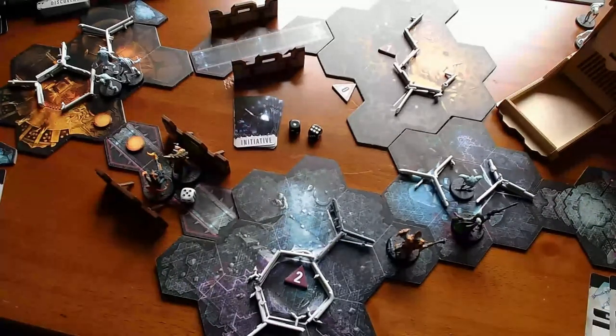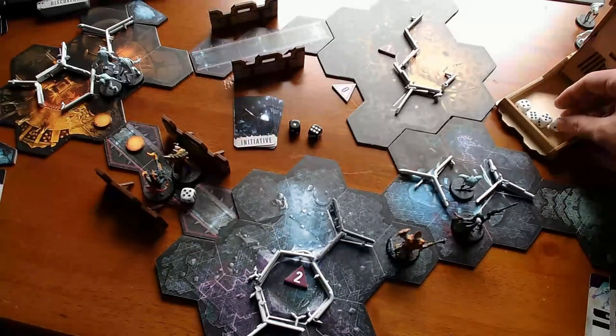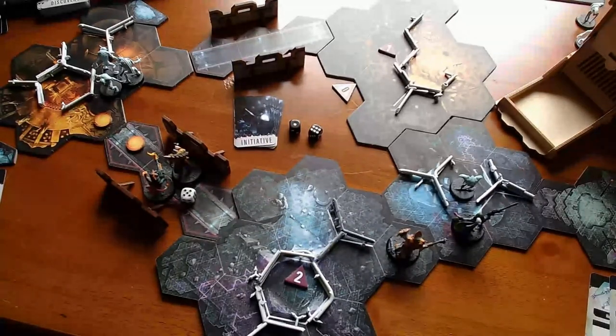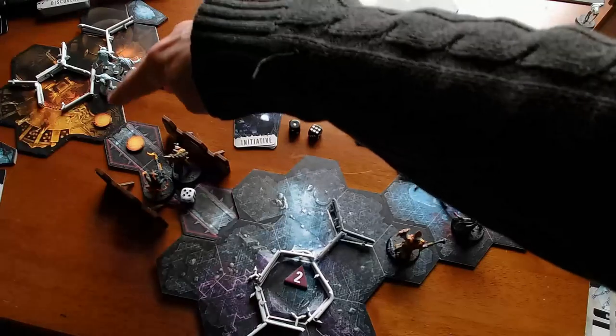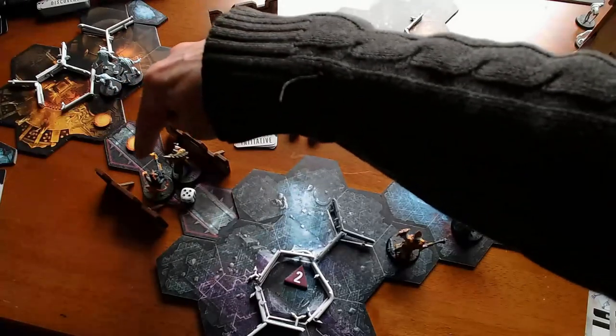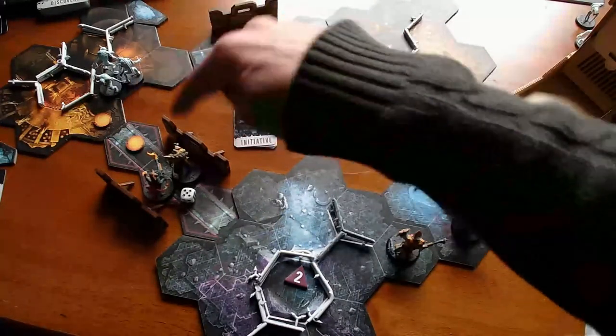Now I need to roll activation dice for each character, in the order the character cards are laid out. So this is Janus — two, four, five, six. He's going to need those against the Urghuls. He's frontline Urghul guy right now. They're going to come rushing at him through a fiery blaze that Pius Vorn laid out last time, but they're going to get there.